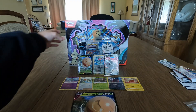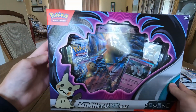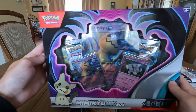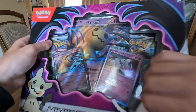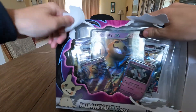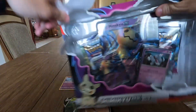On to the Mimikyu EX Box — another cool version, it's like a grimmer version of Pikachu. Once again we have our promo cards in here. And as we learned last time, it's not going to open cleanly, so we're just going to rip it open.